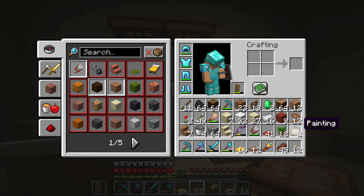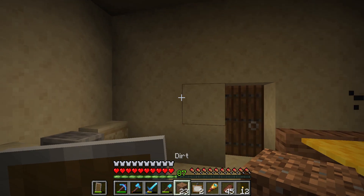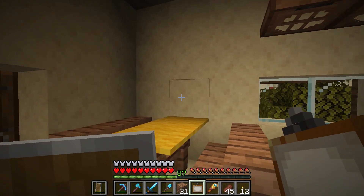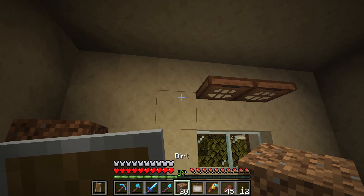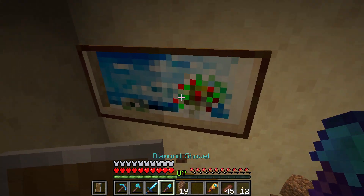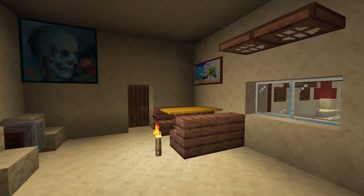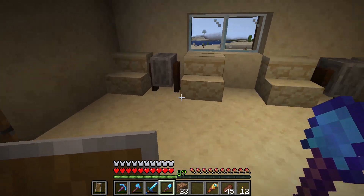So here the trapdoors, then the paintings. One painting will be here — oh, that's a nice one, that's the one with the skull. Here there will be a two-block one. Nice! This really adds to it.